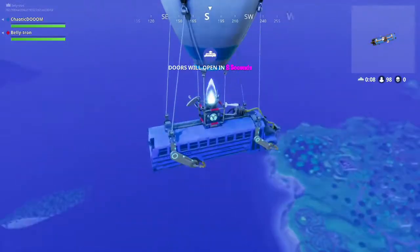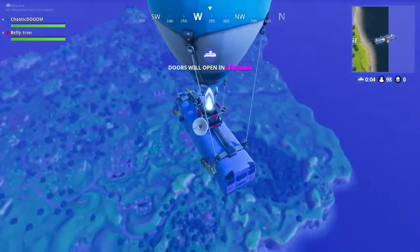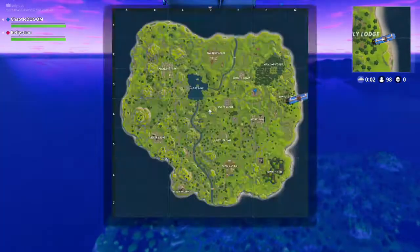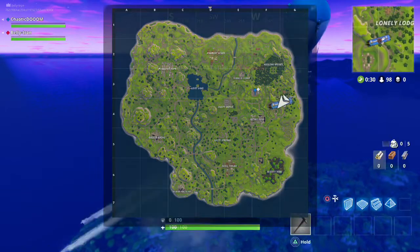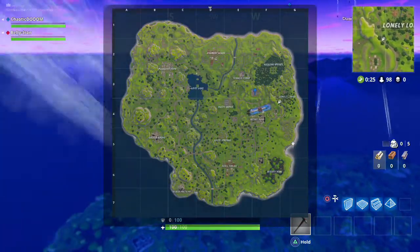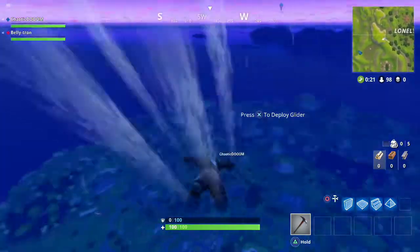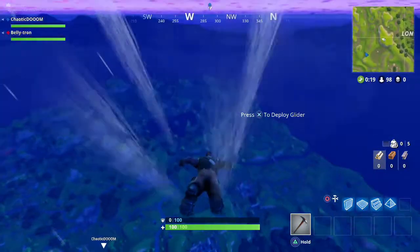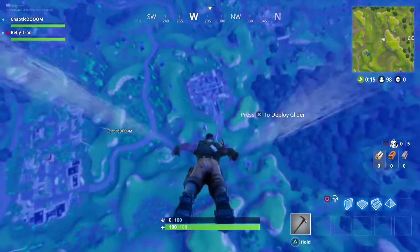How do you run? L3. Press up on the D-pad to see the map. Where do you want to go? You see I put down a marker - you can see it on the map above. So jump down - the more down you aim, the faster you'll fall, but the less movement you get.